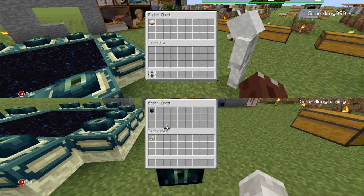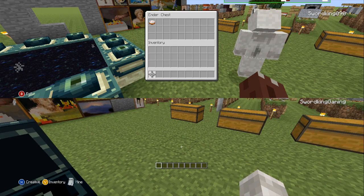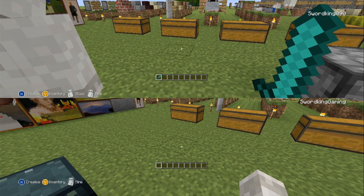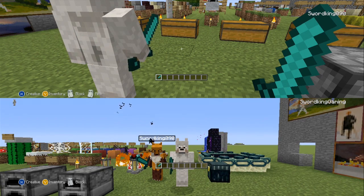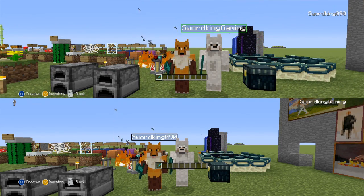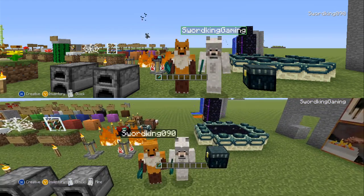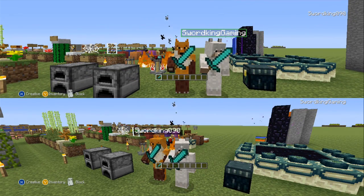That's all I have to show right now. Hope you enjoyed this video and found it informative - the ender chest is a very practical item to have. I'm going to try a double-controller thing to end the video, which is going to be really tricky. You can hear the clicking of the second controller since it's brand new. Look at that - my old skin and my new skin. With that being said, I'm Sword King 090, have a great day everyone and as always we'll see you in the next video.